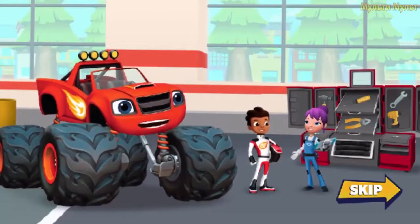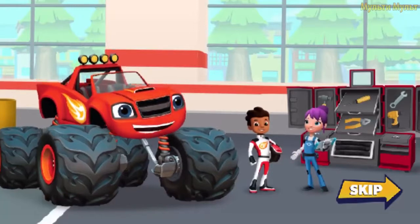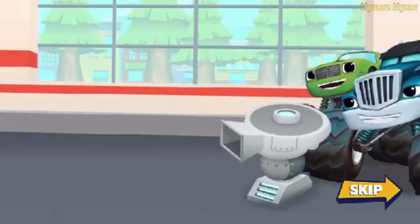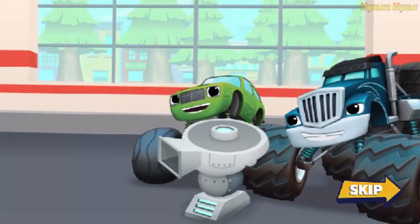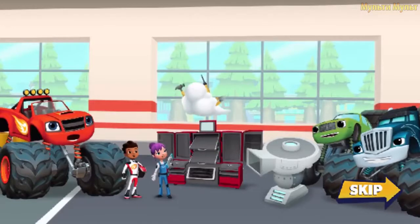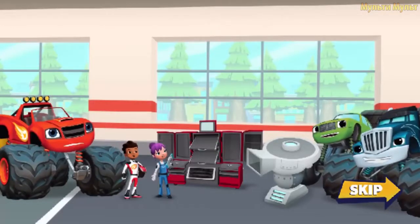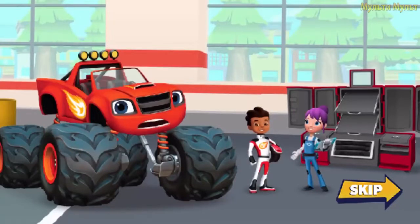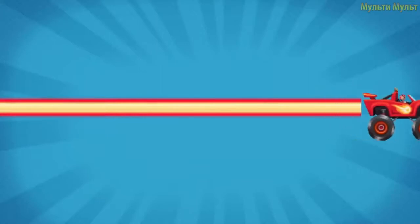Hey AJ, we're visiting our friend Gabby in the Axle City Garage. Gabby's using her tools to fix the monster machines. With those tools, she can fix anything. Uh-oh, there's Crusher. He wants Gabby's tools. He's using a cloud catcher machine to take them away. Crusher's going to get all the tools. We've got to hurry and get Gabby's tools before Crusher gets his tires on them.